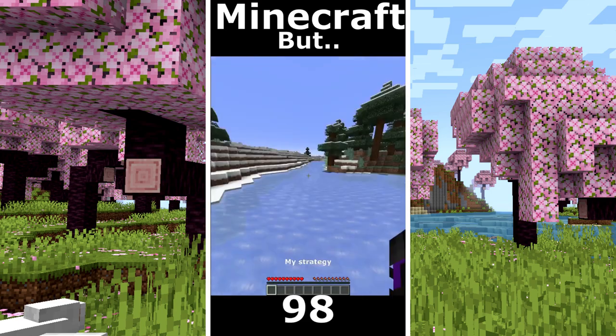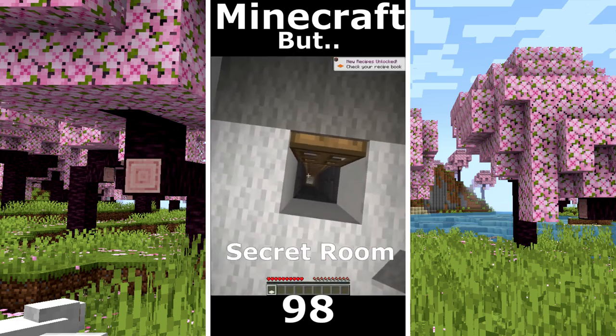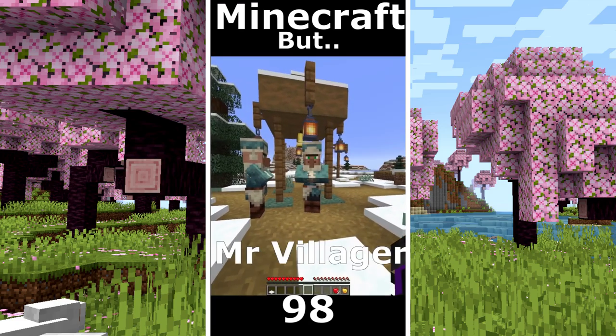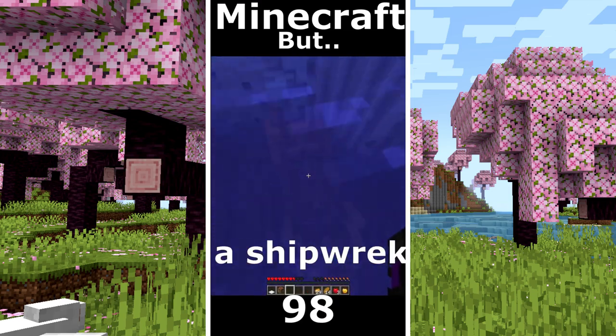Minecraft but I can't touch grass. My strategy is to find a village or an igloo. Hello Mr. Bat. I found an igloo with a secret room. Some apples. Hello Mr. Villager. I break the wall and some food. I make a boat. I found a shipwreck. I have diamonds.